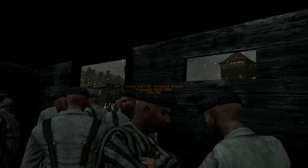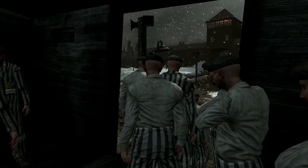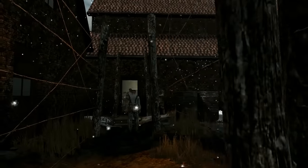Stalag Luft III. Occupied Poland. February 24th, 1941. Oh my god — we're in a prison camp in World War II now. All right, this game is just pulling no punches. Oh look, there's the evil guy in charge of the camp. He's like sitting on a chair and he's got like a cool music thing going. Oh man, I can't wait to kill that guy.